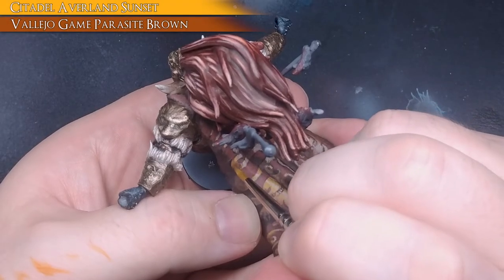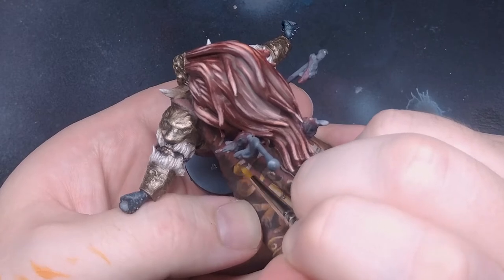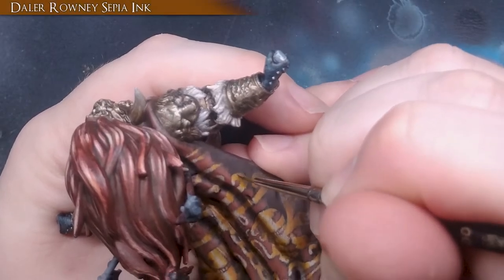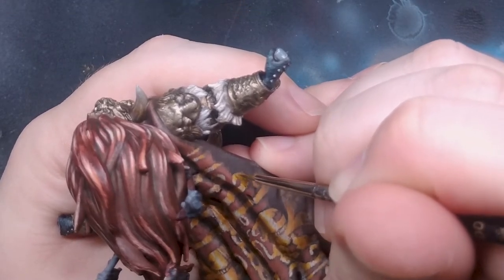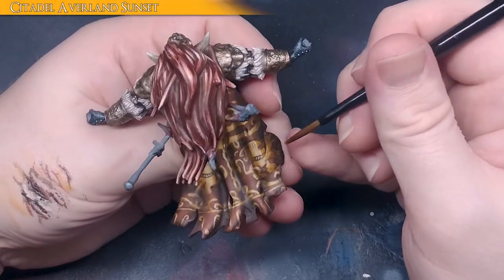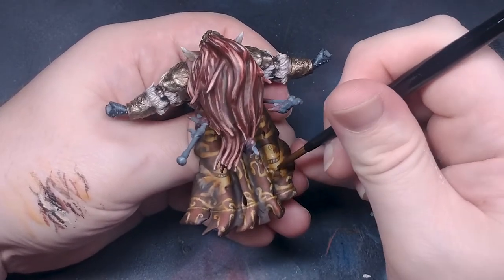Now I begin blending the highlights of the freehand with the base coat, mixing Parasite Brown and Citadel Averland Sunset. Next, I darkened the brown shadows in the recesses of the cape using Dalarowne Sepia ink. I then glaze over the entire freehand design with Averland Sunset to give it a more golden look and to blend the layers.